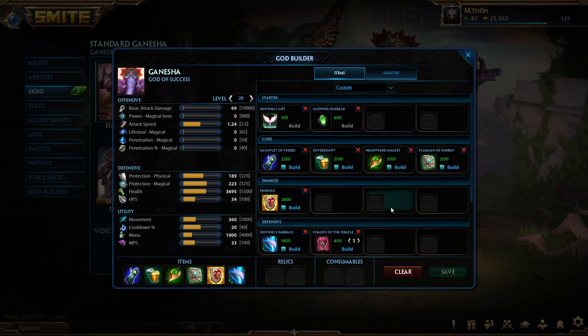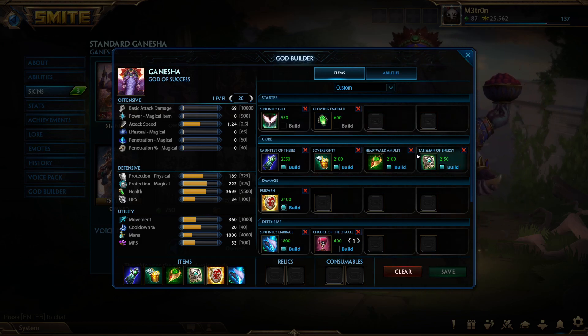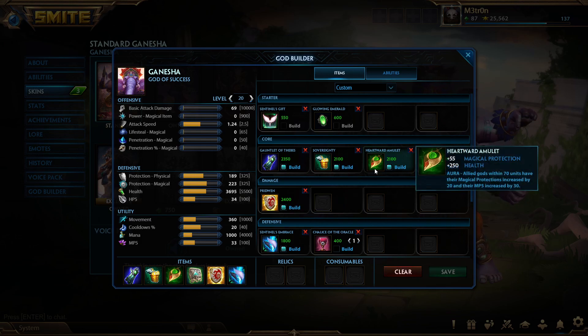As a support, you're all about building aura items that boost survivability and team utility. The second item you pick up is Sovereignty: 250 health, 45 physical protections, and an aura that provides all allied gods within 70 units 15 physical protections. Their hit points per second is also increased by 35.